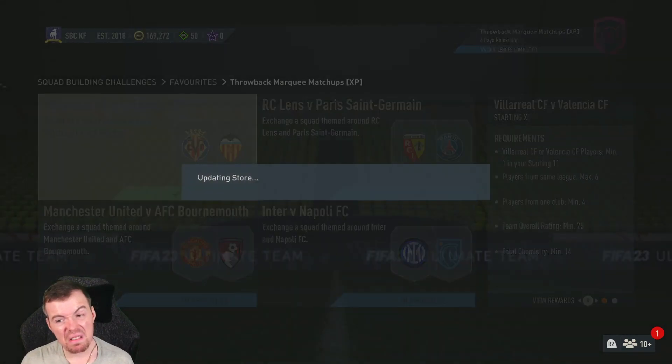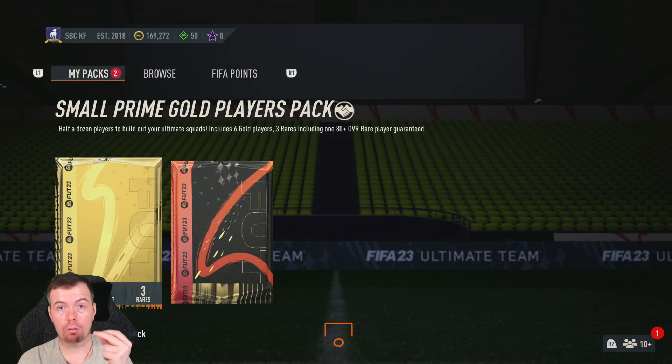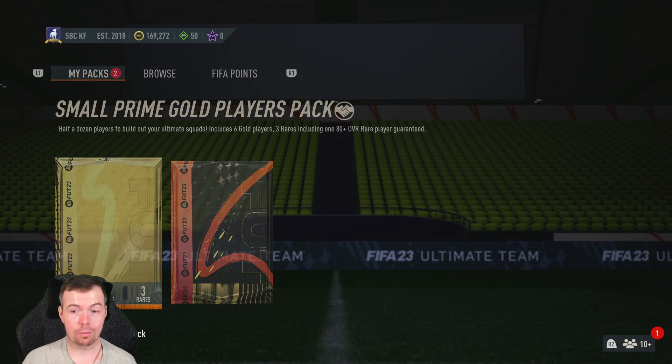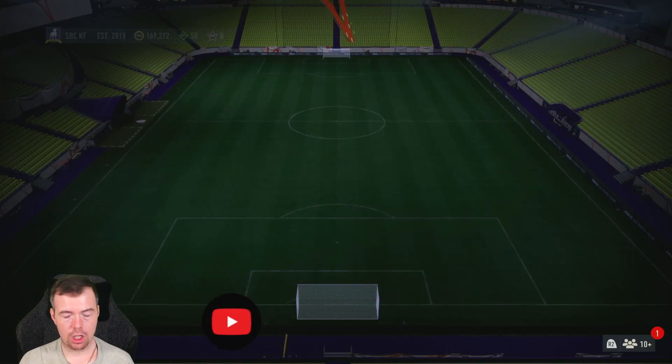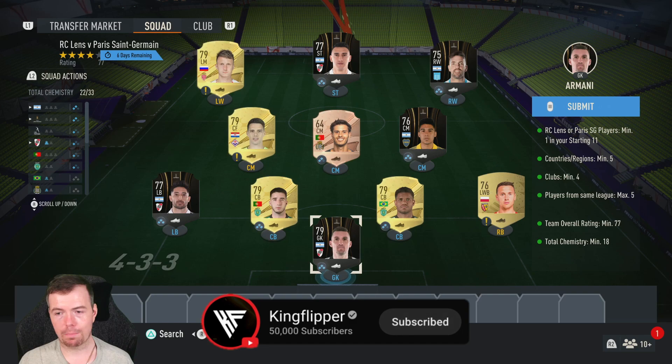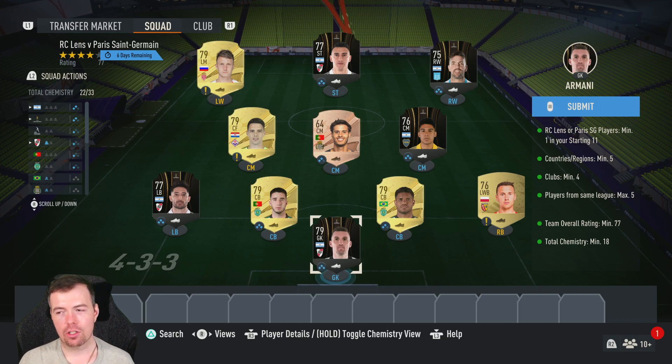You can literally sell your non-gold players at 650 by now, so just bear that in mind. I've also got a double 83 pack which I'll open at the end. For Lens vs PSG, you do need one player from either, which is a pain because they're not cheap. I've gone for Frankowski from Lens.